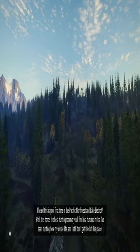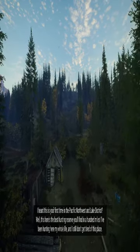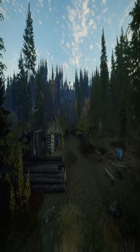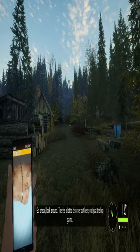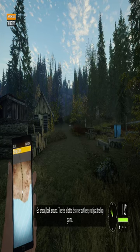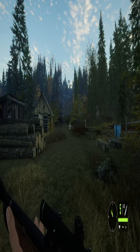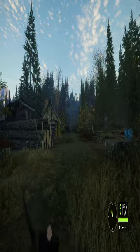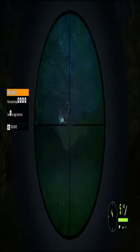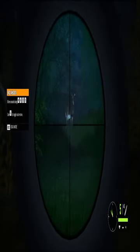Here we go. Loving the aesthetics as we're getting into the game. There's a lot to discover out here, not just the big game. Let's see what you can do — try to find an animal track around here. There's a critter right there. Just a doe, but it's a good first critter for us, I guess.